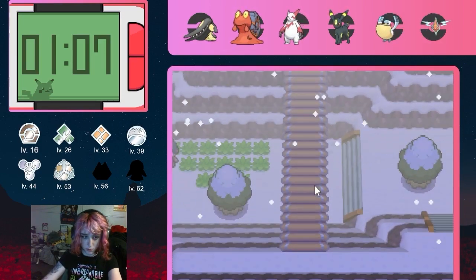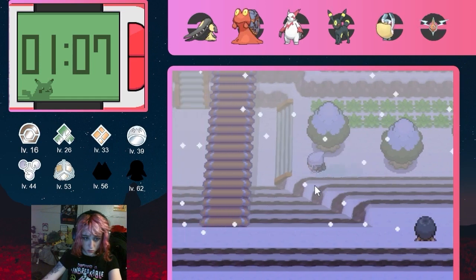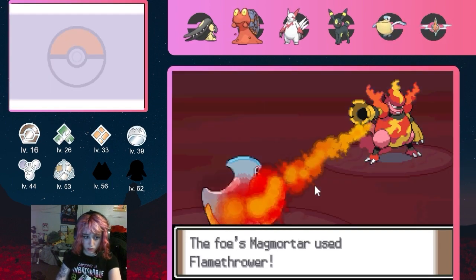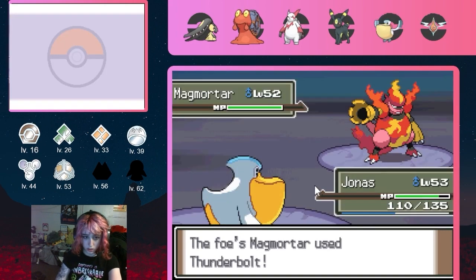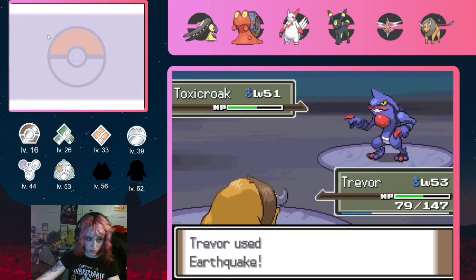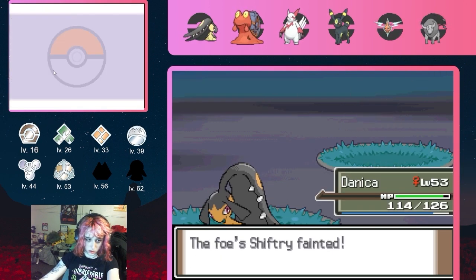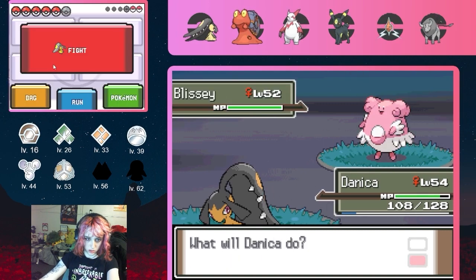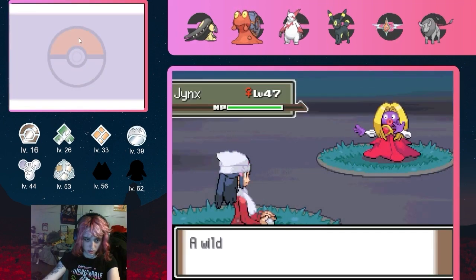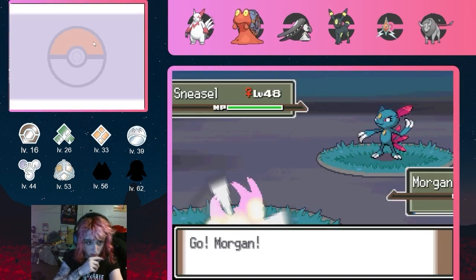Before we can stop Team Galactic for good we need our 7th badge, but first comes another death montage. A Magmortar on Route 217 has Thunderbolt and kills Jonas. Trevor misses the range on an Earthquake against Toxicroak and goes down to Cross Chop. Danica gets absolutely dismantled by a Blissey, going down to Flamethrower plus Burn plus Hail chip. We do get some new faces though — a Jynx on Route 217 named Gina and a Weavile at Acuity Lakefront named Amanda.